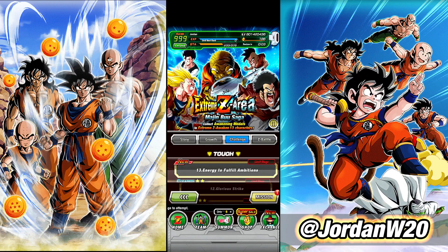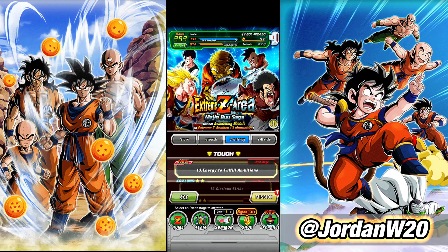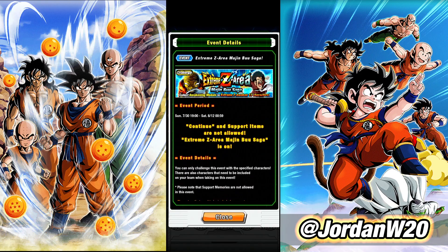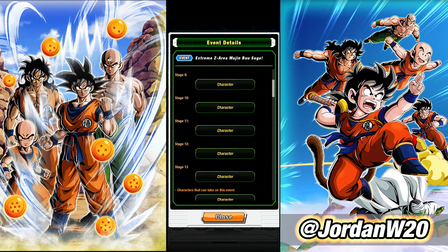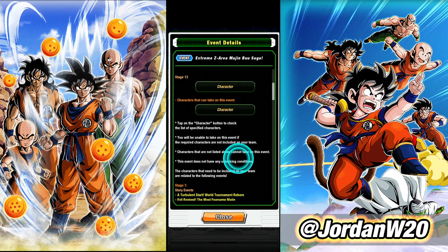We have the new Easy ZA area here - well, the old Easy ZA area with new stages for Hercule (stage 12) and LR Babidi/Majin Vegeta (stage 13). If you click on the 'i' button, you can scroll down and read the event details, and at the bottom it shows you're unable to take on this event if you don't have the required characters.